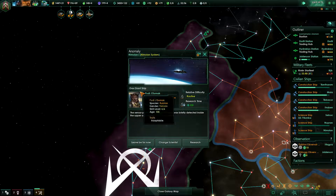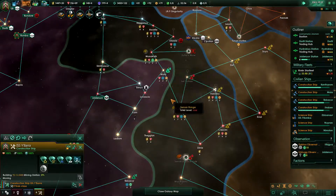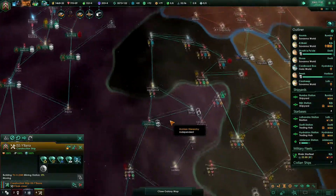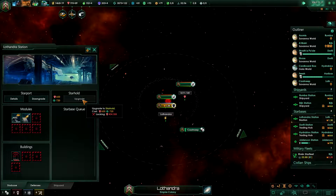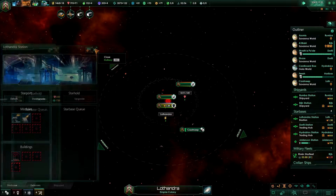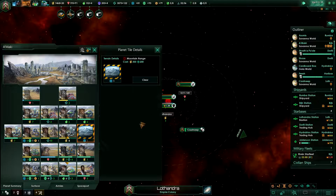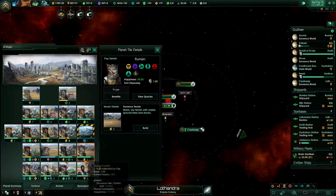System survey complete. Gas giant ship — sensor profile of a mid-sized vessel was briefly detected inside the upper atmosphere. Construction complete. Mining station. I was talking about Lathondra, the station here. Construction complete. I do want this to be a star hold, so we should probably do that ASAP.